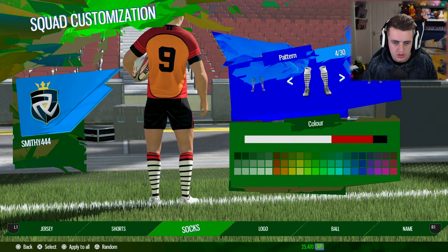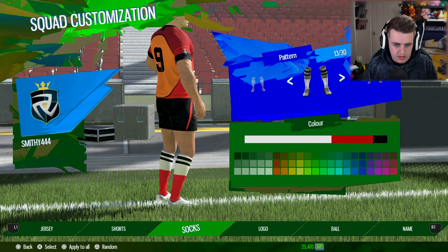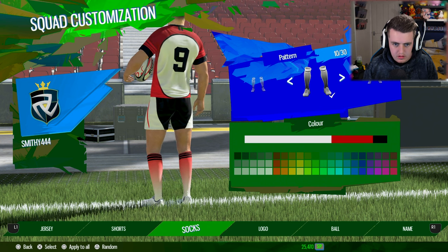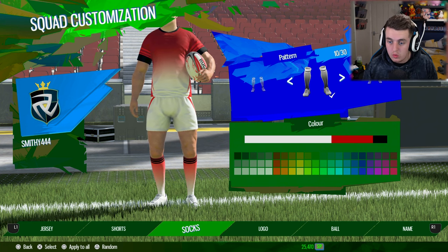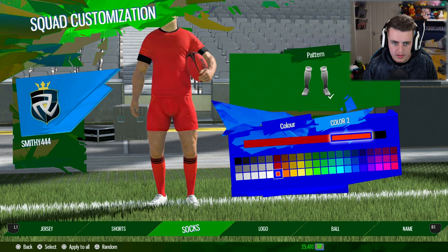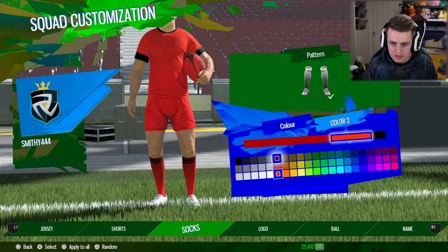Socks now - what type of socks do we want? I like these fade socks, to be honest. They look really good. Oh, it's so many choices. They look cool with the fade. Oh, shoot - I pressed square and it applies to all. That's what it means. So when you go down the colour and make the second colour orange, now it applies to everything. Oh, it even does the ball! That's a problem.